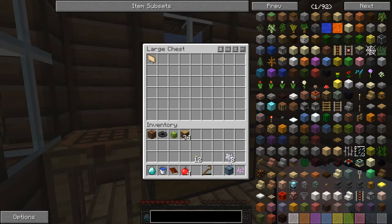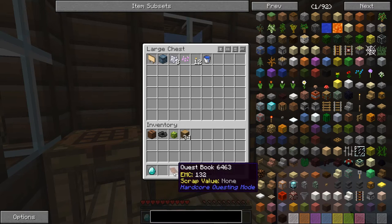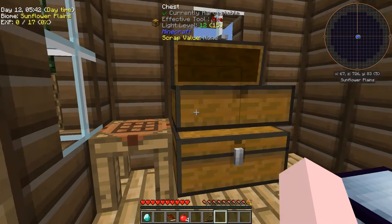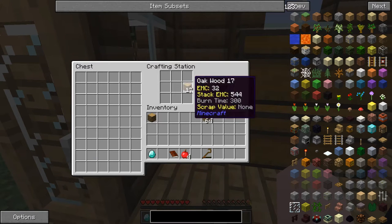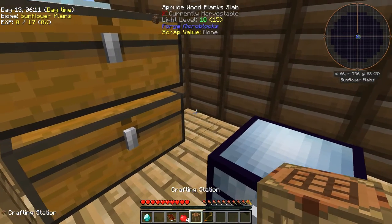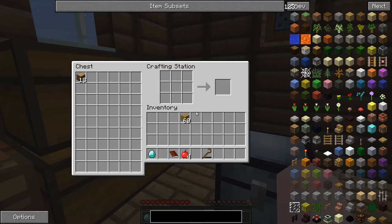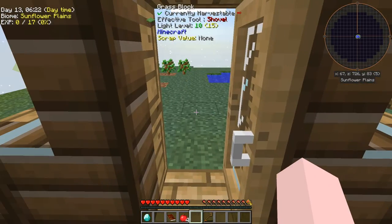We're going to get rid of some of this junk that we don't need on ourselves right now. Then I'm going to make another crafting table and turn it into a crafting station. Now when we click on that, it's accessing the chest that's in between the two — and so is that one — for crafting purposes.